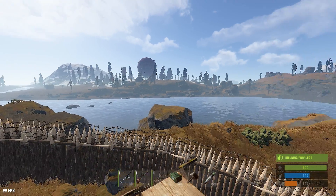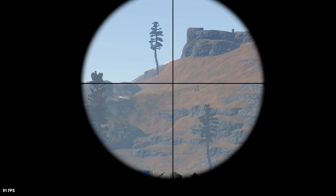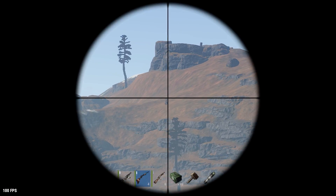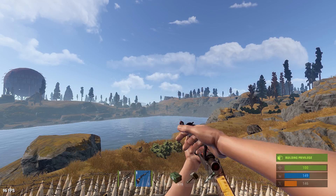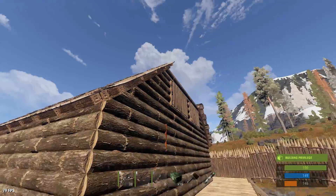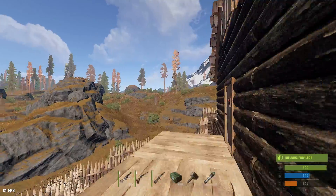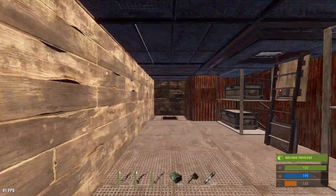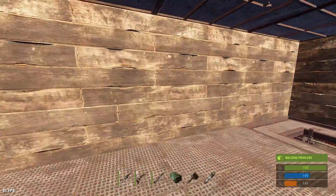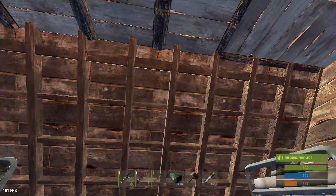Beautiful view of the dome. I'm going to go attack some people over there for sure later. I see some people over there. You can see I got some windows, windows up here. By the way, there's a cupboard on the other side of this. So I have two cupboards inside the base to make it a little bit harder to get rid of.